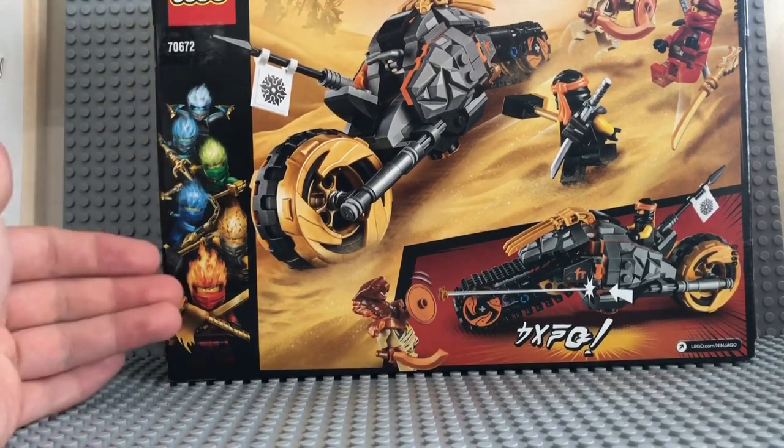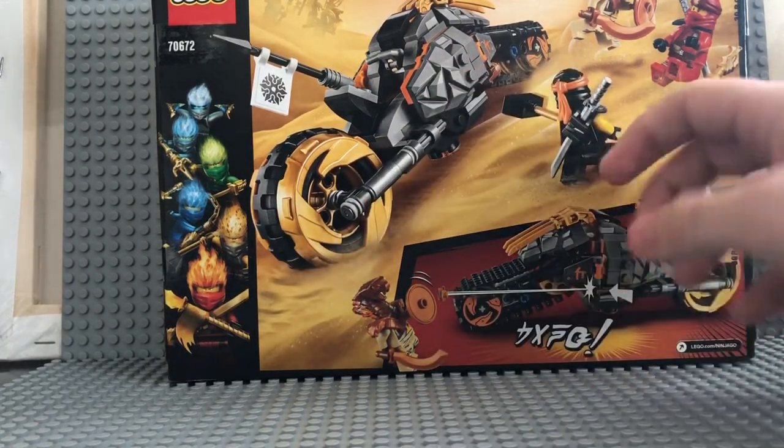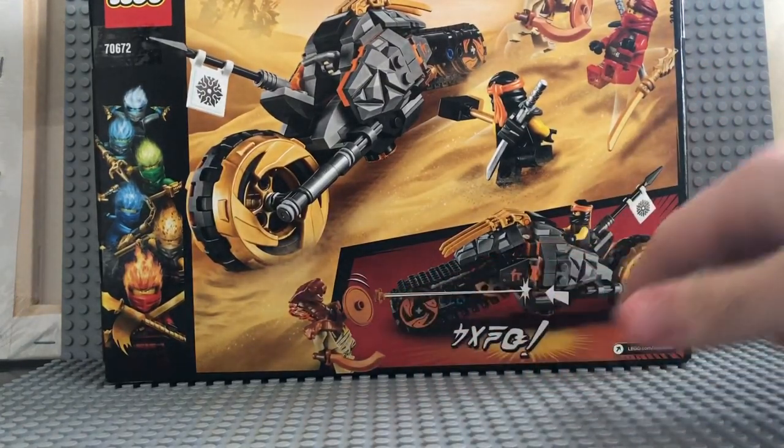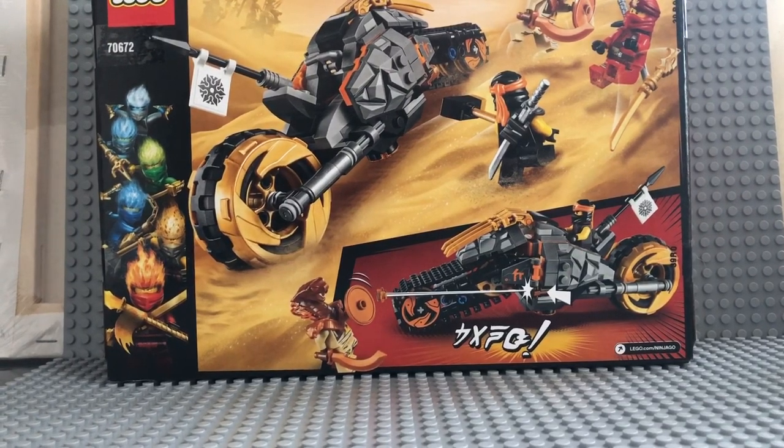They look completely different from last time I saw them. I haven't seen Ninjago since like season 1 or season 2, I think, but I really love the theming they have going on right now. A little bit of a change goes a long way, and I believe they're doing very well if they're putting out so many sets. Here's the bike right here — you got Cole, Kai, and the Pyro Destroyer, showing a little feature. I'm hoping it's not a stud shooter — maybe it's a Flickfire — but who knows? Let's just see. Let me get to unboxing and building this thing, and I'll be right back.